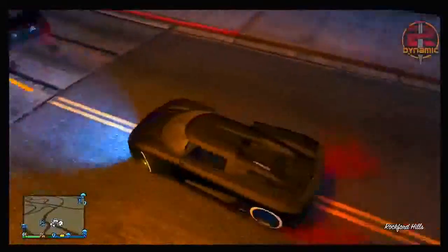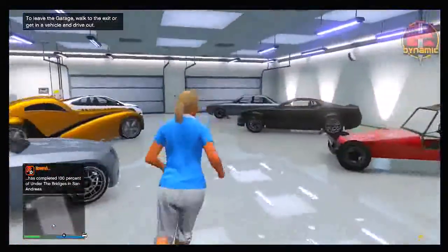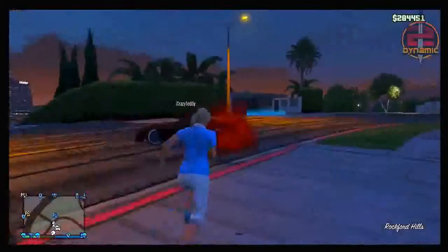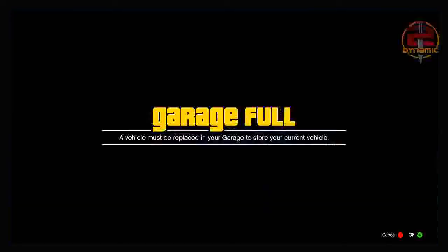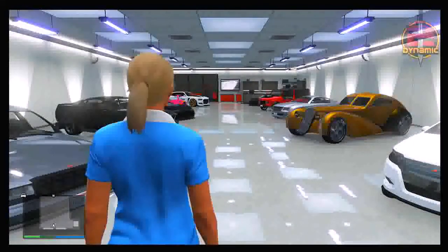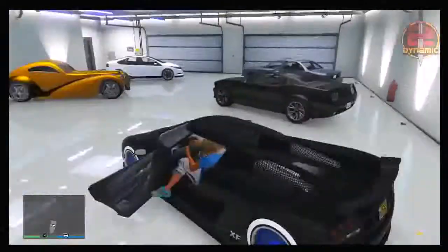Once you're back at your garage, drive the Entity you were in straight inside and it should store with no problem. You do need to have a full garage to store the second one, otherwise this will not work — that is the only real downside. Once you've stored the first Entity, walk straight back outside, get into the other Entity, and drive it back into your garage as well. You'll be prompted to replace a vehicle since your garage is full — simply replace any vehicle you don't want. You now have two vehicles inside your garage and have successfully duplicated the vehicle. Once again, if you decide to sell it, be warned you may get banned, so just be aware.